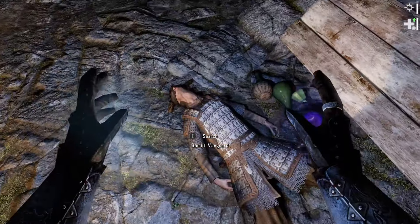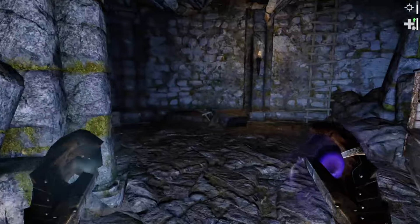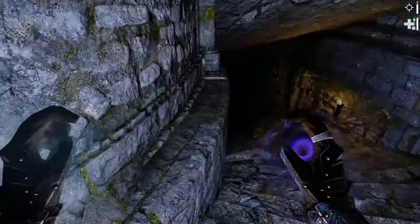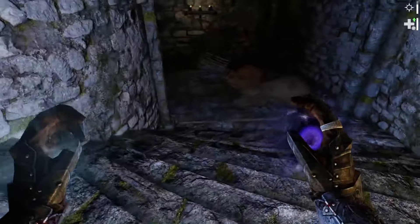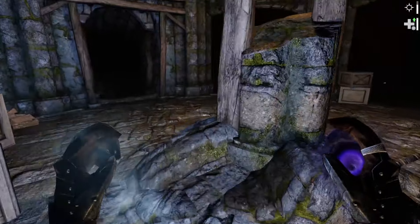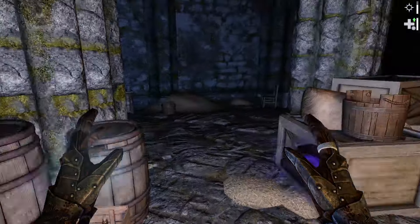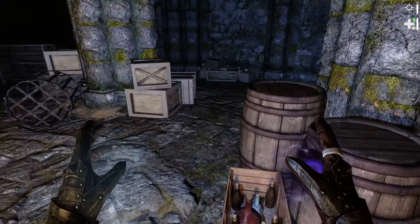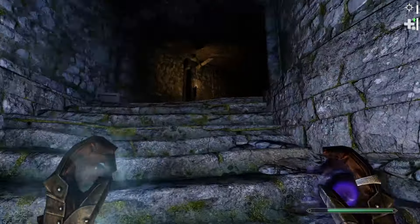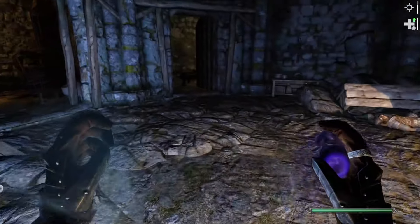I take it back — we weren't completely done. There's actually a prison here with a bandit inside. Same method we've been using: summoning a wolf to deal with him and then running away. Let's see if there's anything else here — yeah, there was pretty much nothing down there. I searched pretty much everything, collected what we could, and we're ready to go. That is officially everything here at the fort.